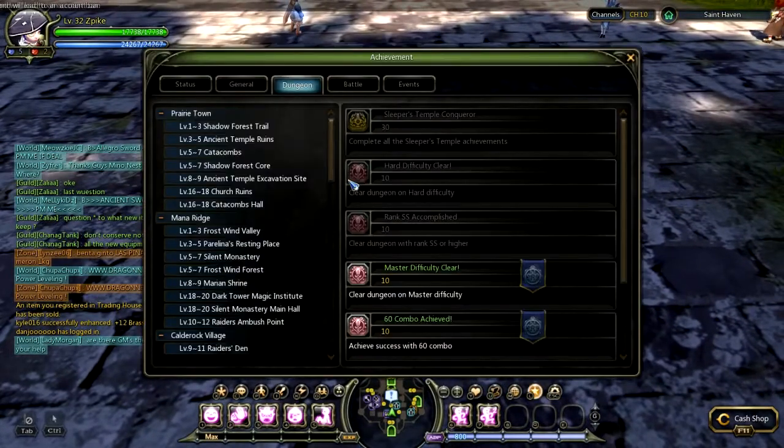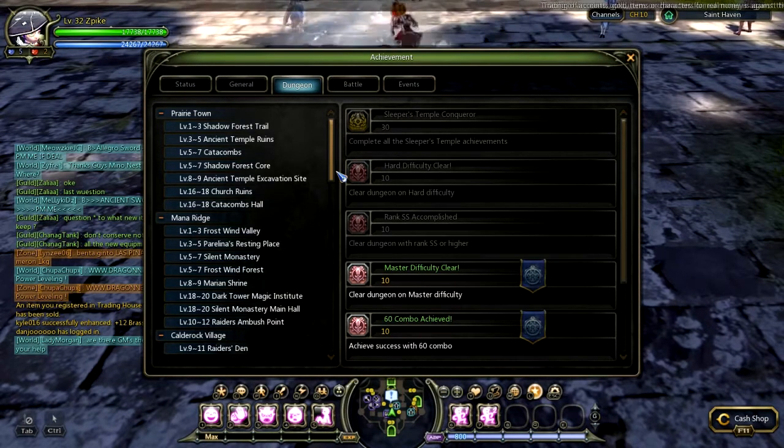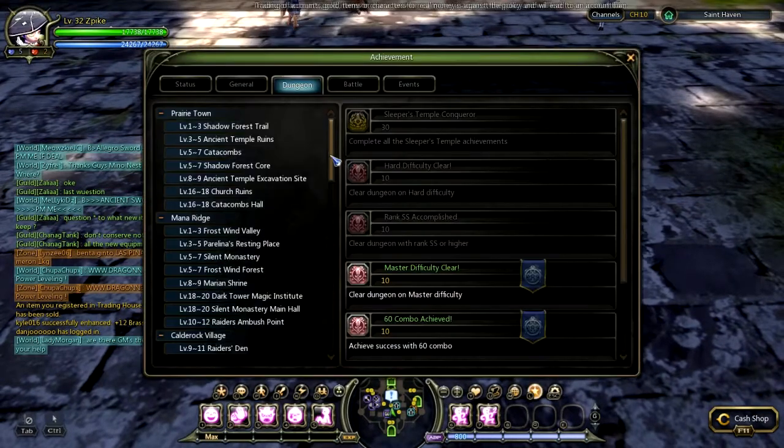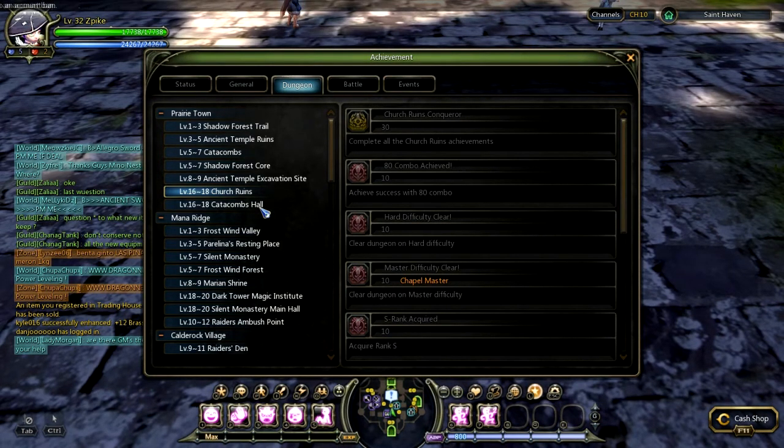From level 16 you will have the main quest again, so do those, do side quests, and keep grinding. You can also check Cat Bumps and Church Ruins — they give board quests of course. They are level 16 plus as you can see here, and after those you're going to get to level 18.